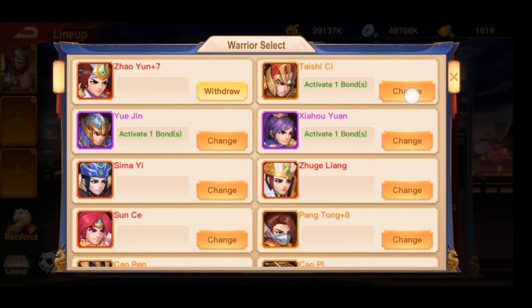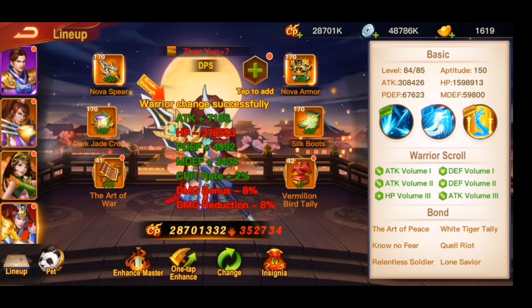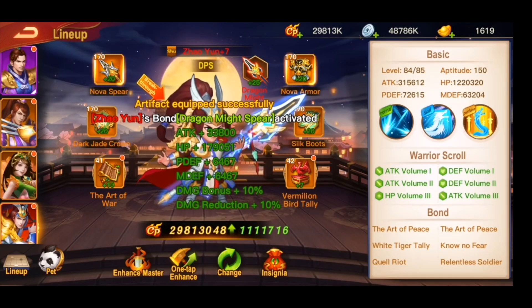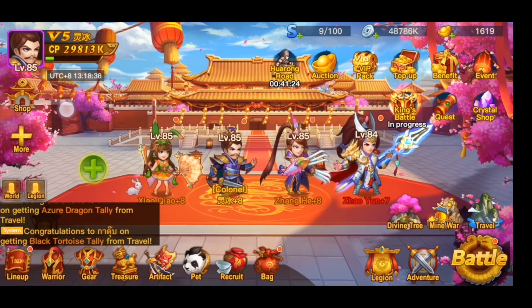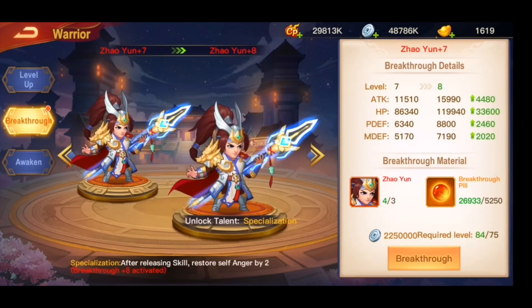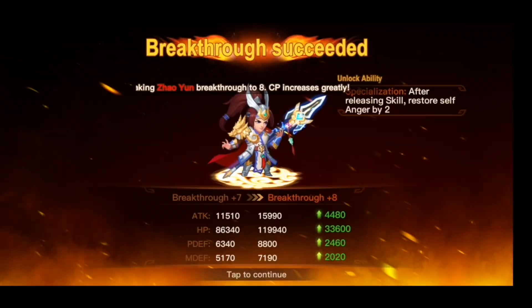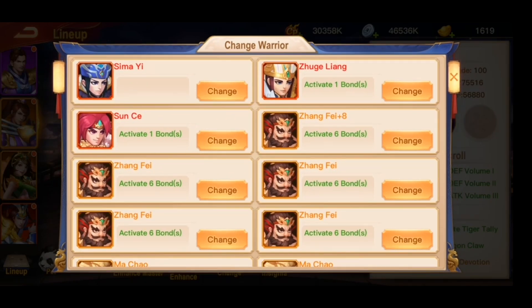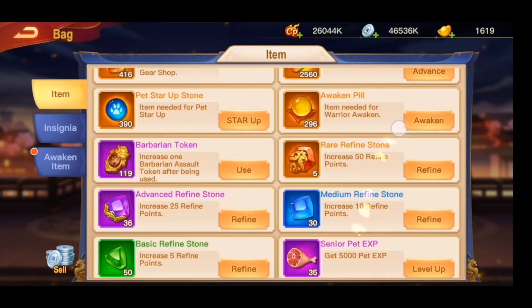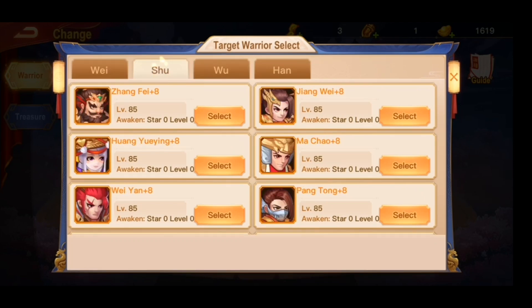I made some changes — changed Zhang Fei to my Zhao Yun. I collected the defense already. I can break him to plus eight first, and then I will be removing Zhang He for now. Then I will change the healer to Liu Bei because we need a healer for the team with Zhao Yun.